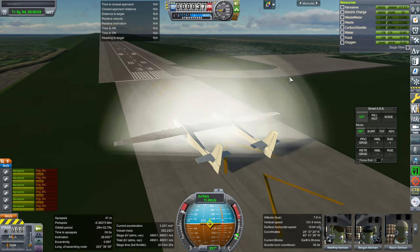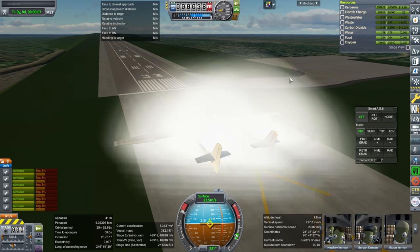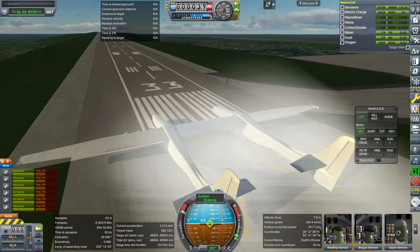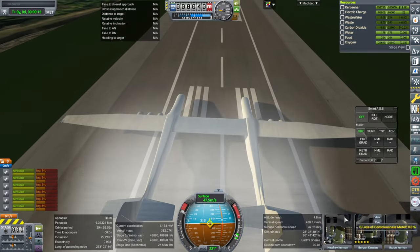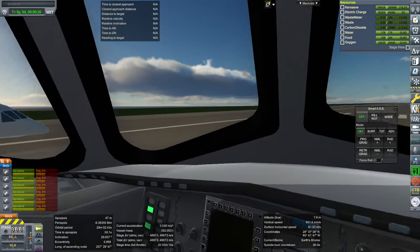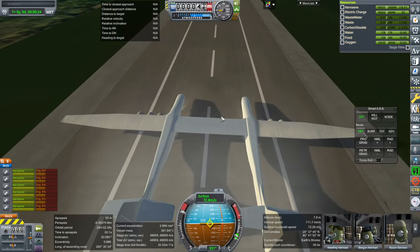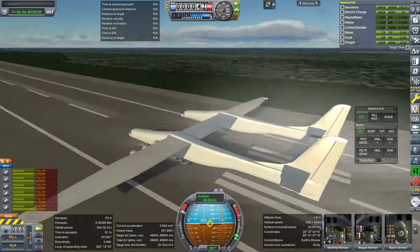Let's check the control surfaces. Okay, the elevator is working. I set them to do their particular thing, and roll — ailerons seem to work too. We'd be controlling from this side. There's just a Mark 3 cockpit, the stock one. Rotating is fine.